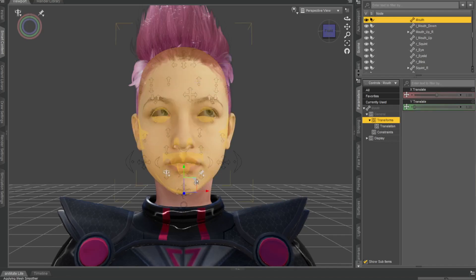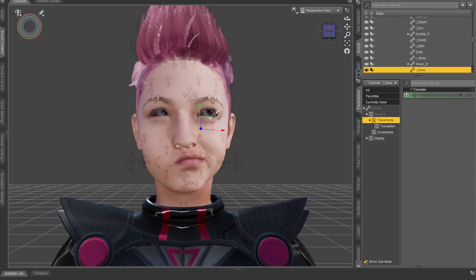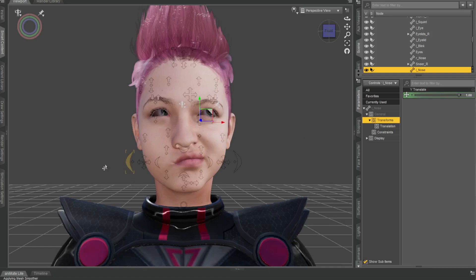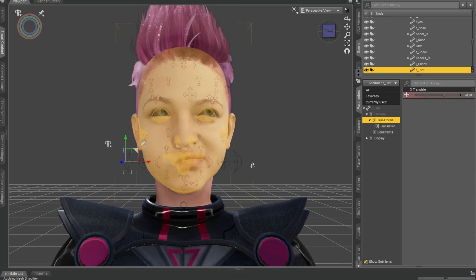You can select any of these controls and start playing with them — something like that. You can pull up the nose, like that — yeah, look at that! Very quickly you can start getting these really cool facial expressions. It's very cool for building facial expressions, and you can see how quick and easy it is to start manipulating these controls.